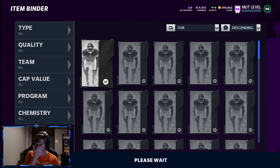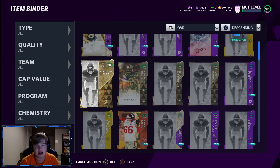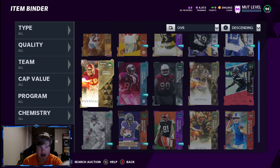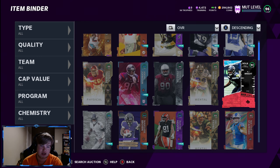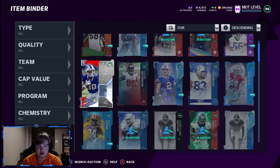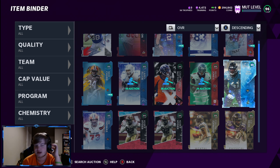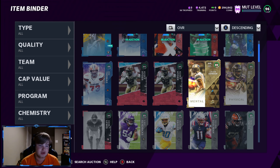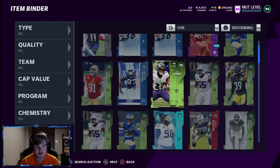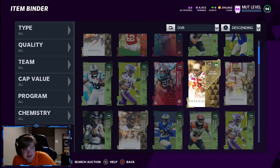So what did we actually end up pulling? Let's see — we got four 96s. A 94, a 95, a 93, a 93, a 92, 92, 92, 92, 92, 92, a 91, a 91, a 90, an 89. So that wasn't bad — we could get a good amount of coins back from that. We do have some other pieces down here to sell as well.